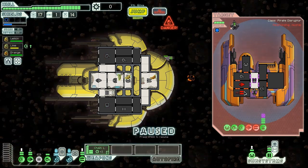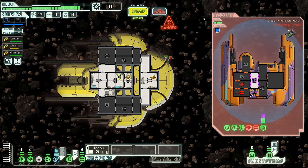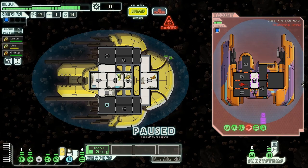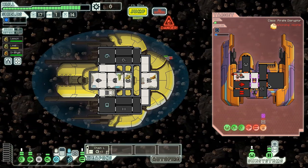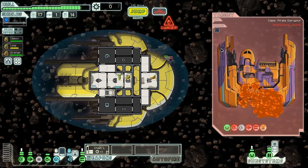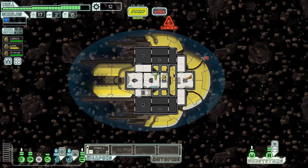They try to surrender, offering three fuel, a drone part, and some scrap - pretty good, the fuel makes it valuable. But we're not going to accept since we got fuel from events already. We activate the hack on the drone again and mind control the remaining crew. He has 62 health so we can't prevent him dying, but we can smash things up. The drone fires while hacked - goodbye, Pirate Disruptor. The ship explodes giving us a missile, a drone part, and 12 scrap. Probably better to have taken the other offer, but it doesn't really matter.